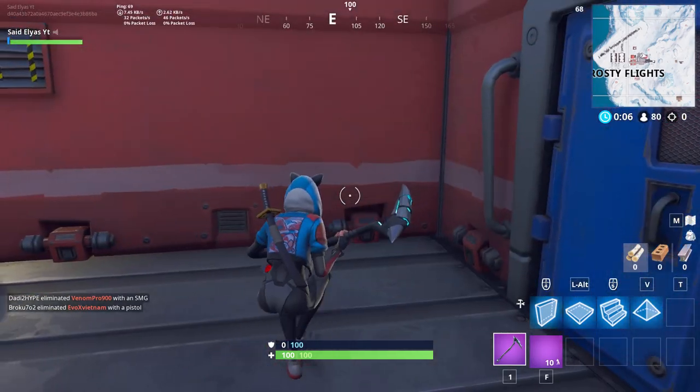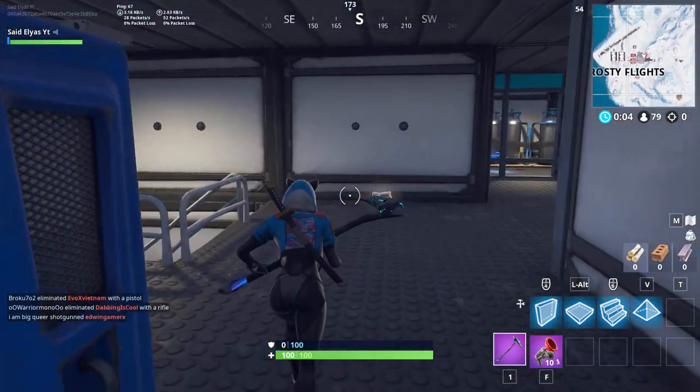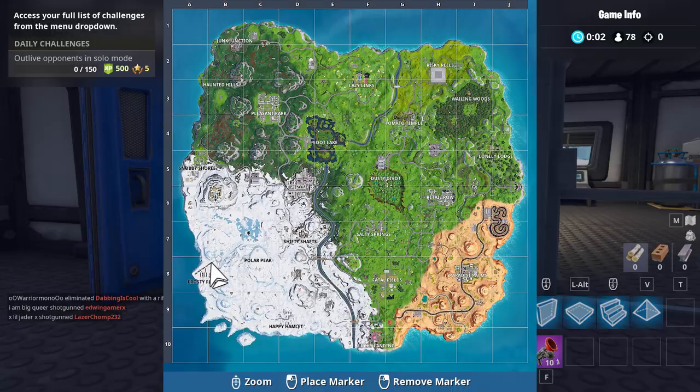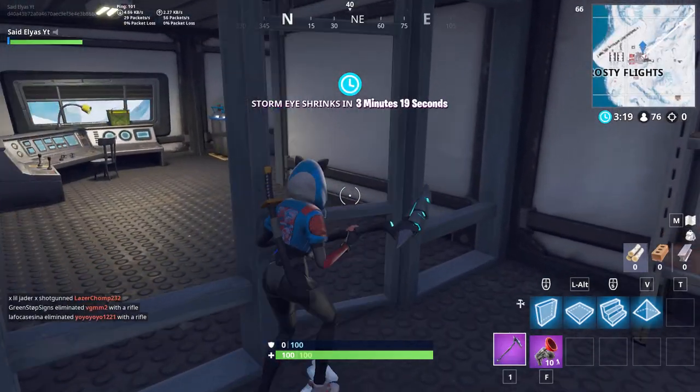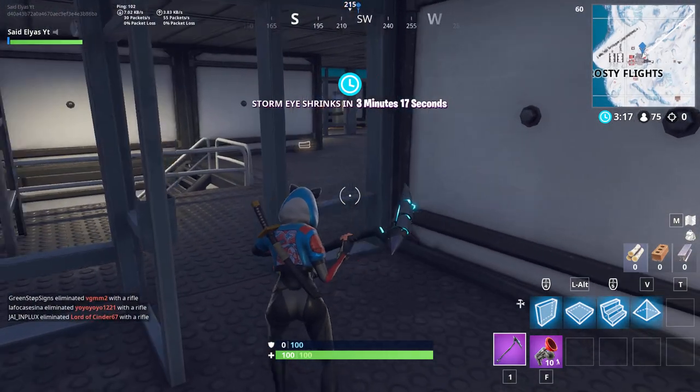Today's video I'm gonna be showing you guys the secret location for the Season 7 Week 2 secret banner icon. The location is right here on the minimap, and you have to get in and land on this roof.